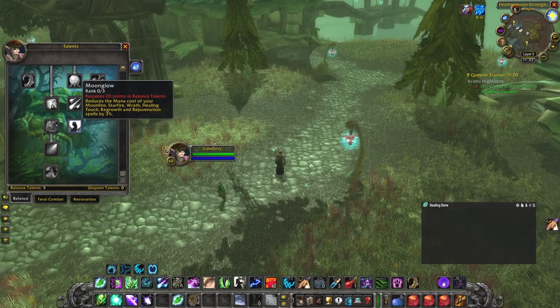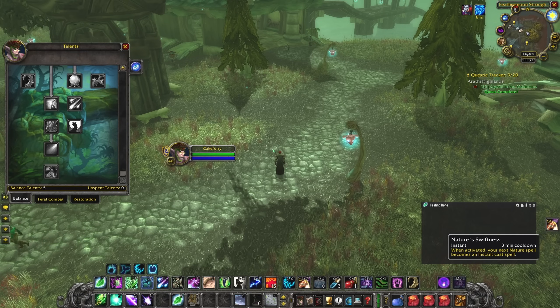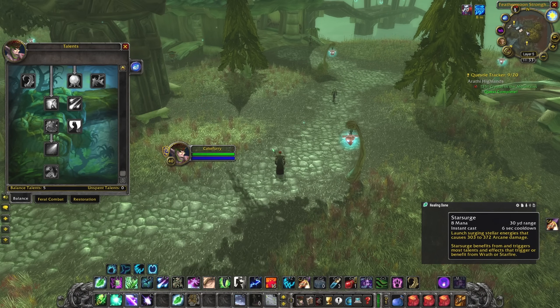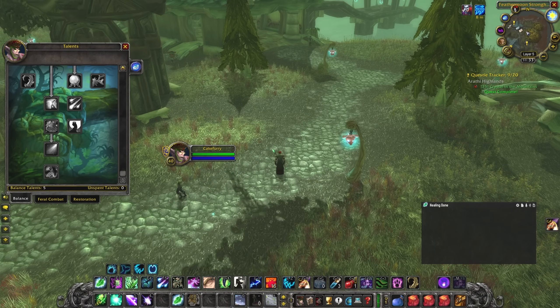As an addendum: by talenting Improved Starfire plus Nature's Grace proc, you get Starfire down to a 2.5-second cast — way better. Keep putting Starsurge on cooldown since it costs no mana, and keep Moonfire up on cooldown as well. If you have any comments or questions, leave them below and I'm happy to discuss. Peace out!